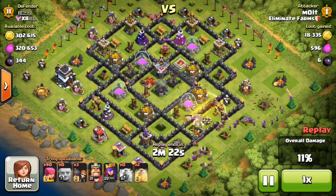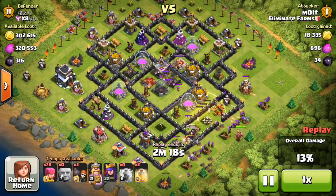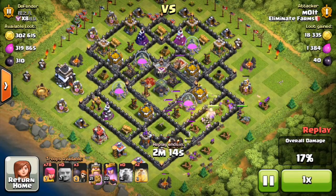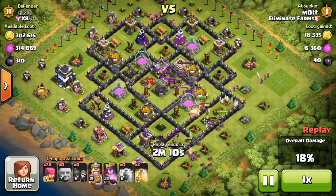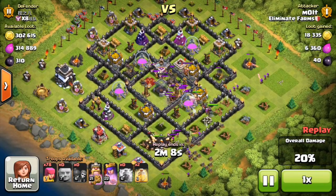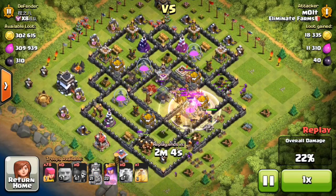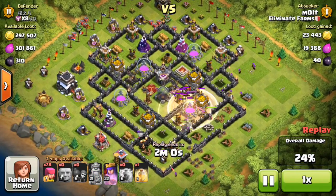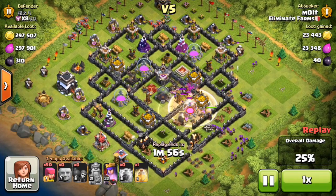We're going to drop off all 20 of our giants in here with some wall breakers to get them up into all that loot. I'm rolling with 20 giants, 20 wall breakers — actually eight wall breakers — and then the rest archers. I'm also rolling with two lightning spells to take out mortars and three heal spells to help heal up the giants.